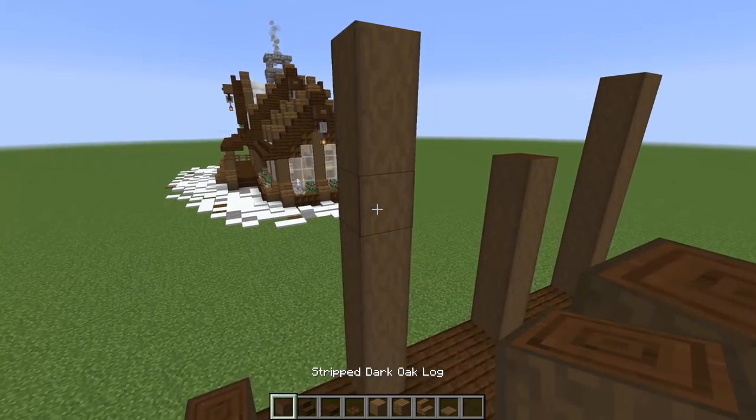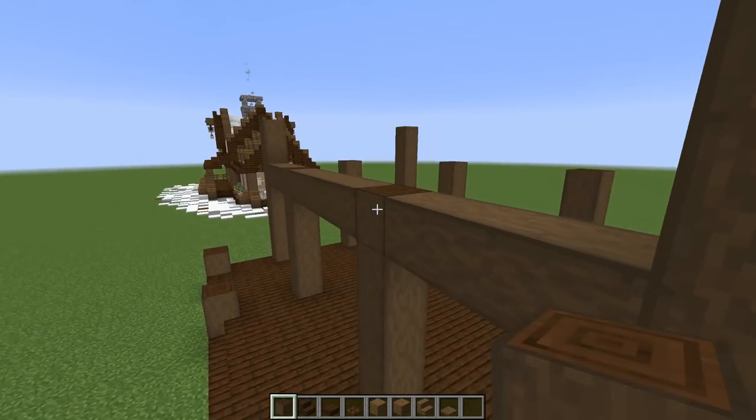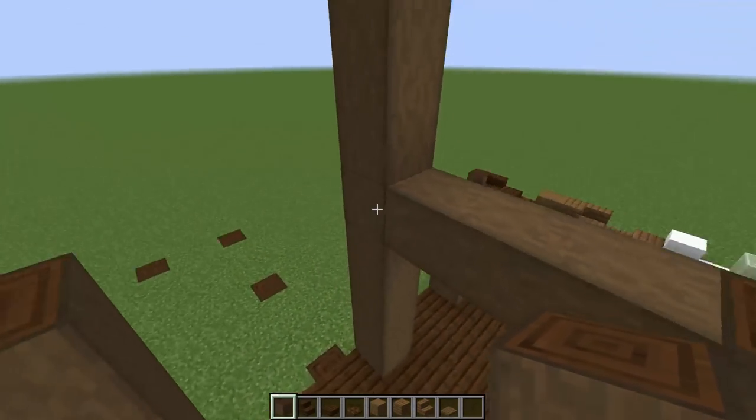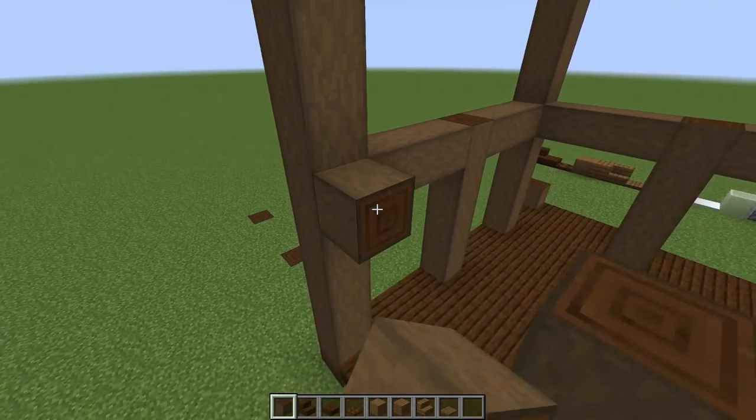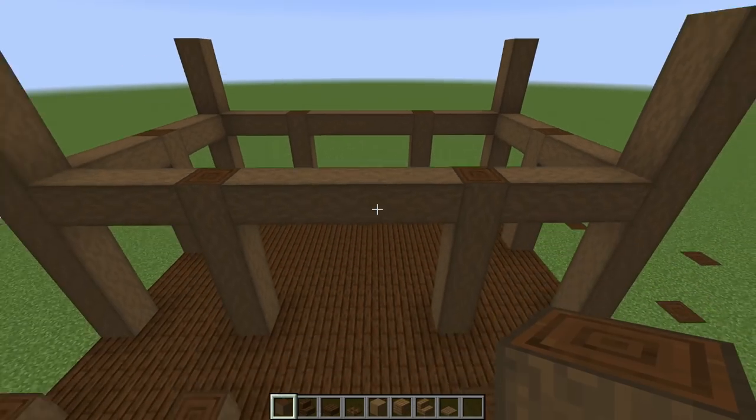Next, let's do the crossbeams. We're going to place them all at the top level — right at the number six height — going all the way around and crossbeaming every single one. There we go — crossbeams are set up and everything's ready to go.